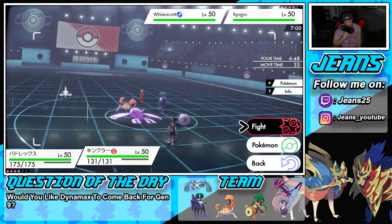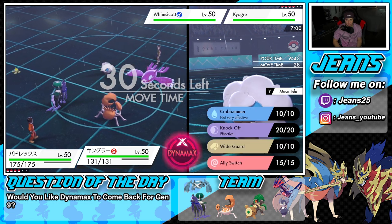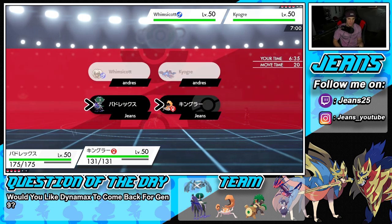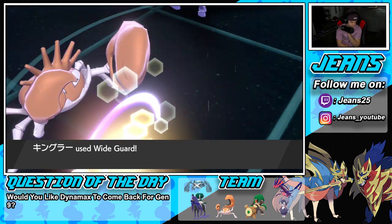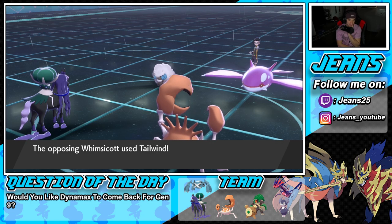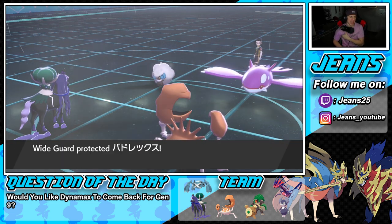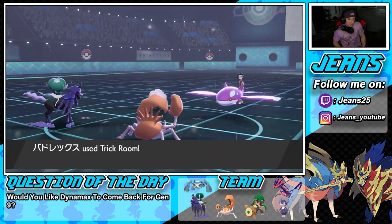Do I even Trick Room here? I think I have to Trick Room. Or I could Wide Guard and save a turn. Actually I think I'm going to Wide Guard, save a turn, and Trick Room on the following turn. Tailwind — yes! Did we just completely outplay our opponent? Wide Guard coming out predicting the Tailwind, then we counter with Trick Room on the next turn. I am the best — what a first turn!